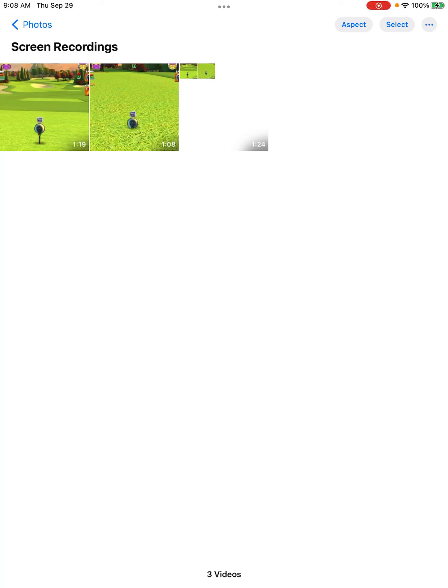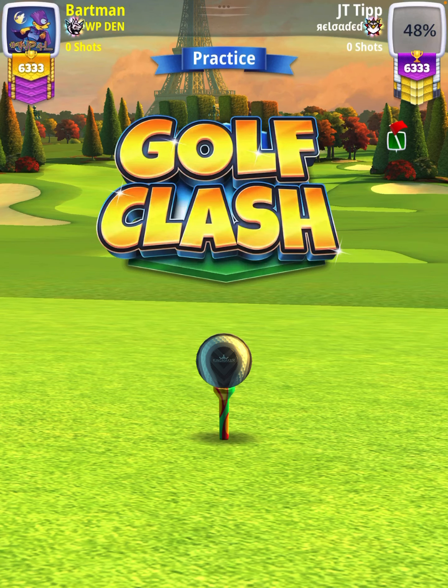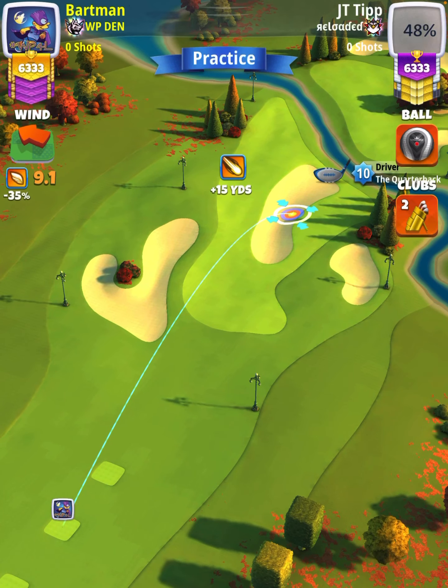Hey, what's going on everybody? This is hole number seven of the Champ Tomorrow's Tournament, expert division, opening round. For our tee shot, we're going to use an Apoc level four and above, and either a King Maker or King Slayer ball. However, we're going to start off with a Quarterback level nine.